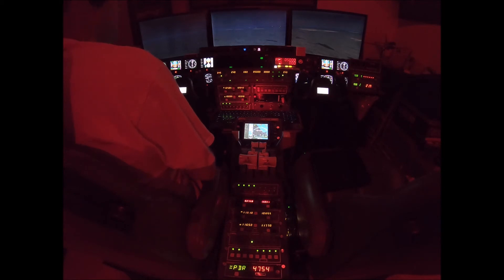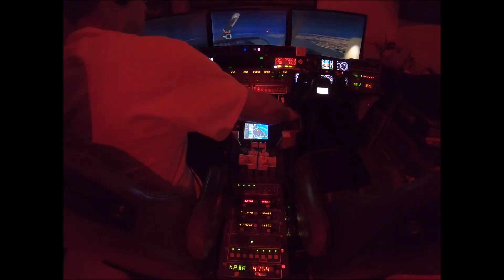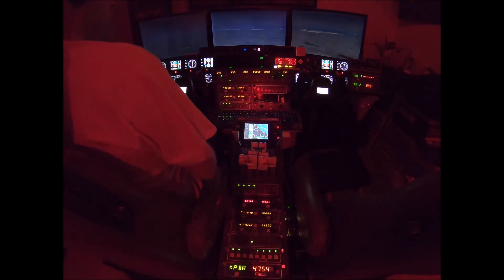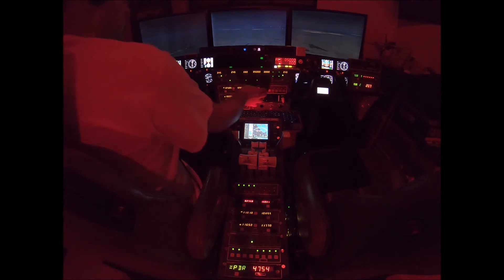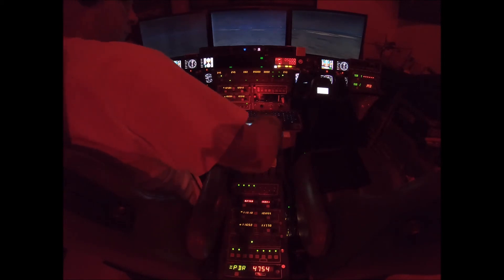Approach, 917-26 with you at 4,000, speed 250 knots. 17-26, Boston Approach to Manchester, altimeter 3018, expect ILS runway 34 approach. Delta 27 Mike, Boston Approach, descend and maintain 4,000, altimeter 3018, expect ILS runway 34. Back on 24-99, start left turn, turn left heading 010, intercept the localizer.